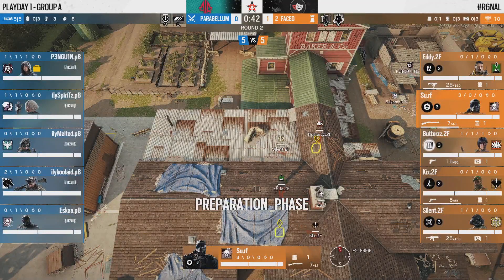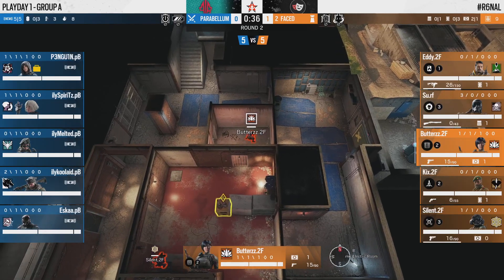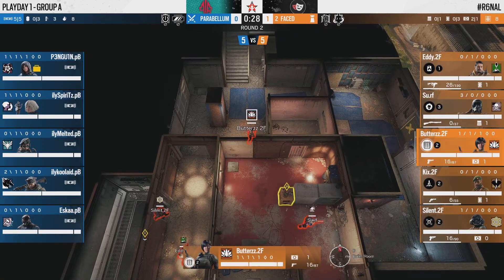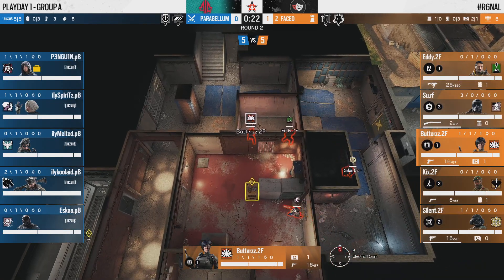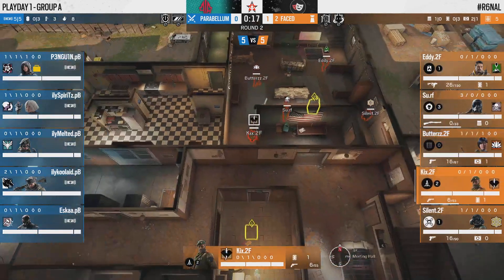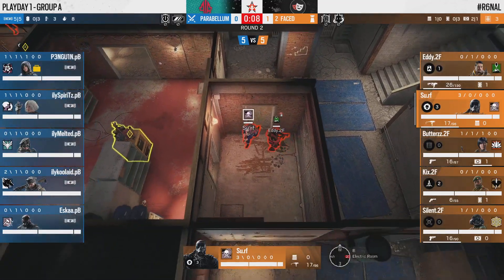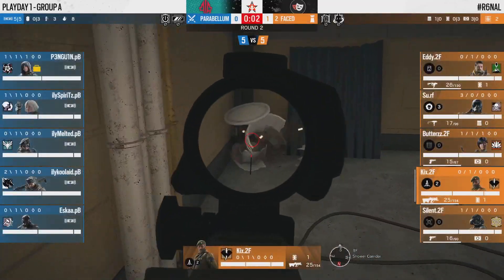Parabellum's attack looked surprisingly disjointed to get things started. We saw an initial push around the midpoint of the round that only found three attackers pushing in at the same time. It looked like it was going well initially, but Surf just stood up, pulled out that shotgun, and held dorms with his life. Parabellum kind of got stuck in their tracks.